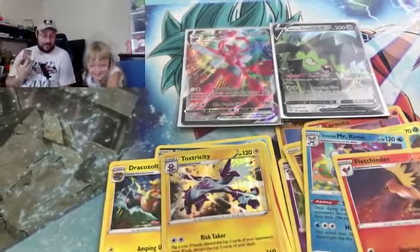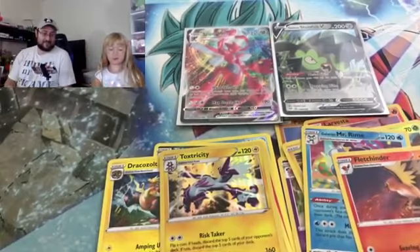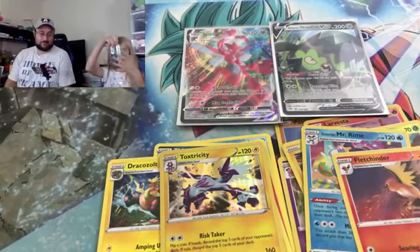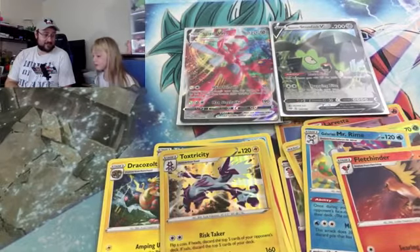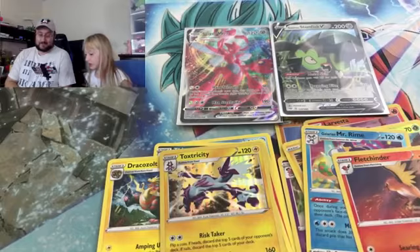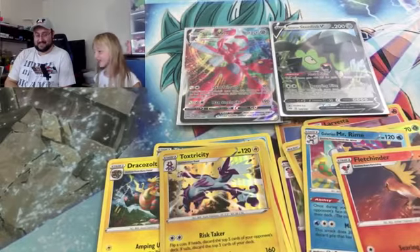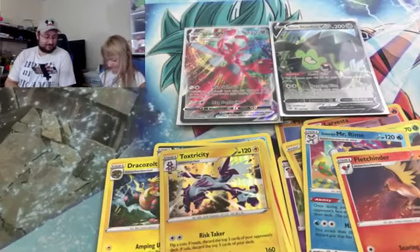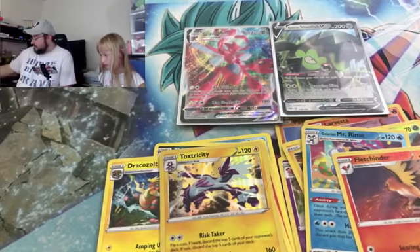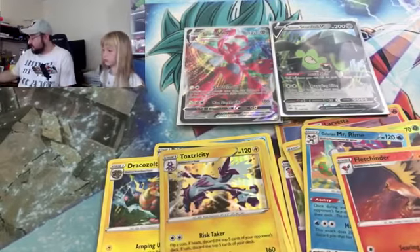I've got one pack left so that means you've got two left. Let's see what you can get in your second to last pack — we need a buddy. Scizor still needs more friends, and the Stunfisk too. Another code card for the giveaway — make sure you hit that follow button over on Twitter because we've got tons of code cards to give away.